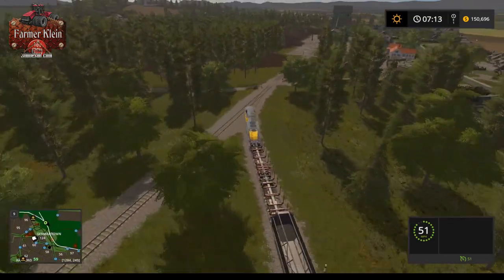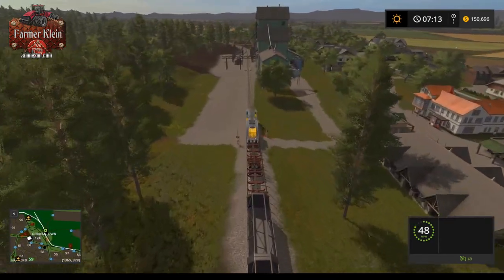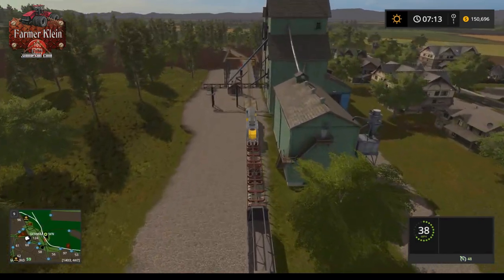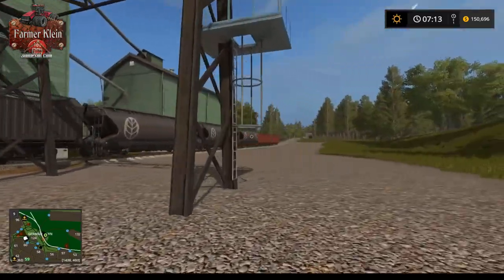This biogas-looking plant up here is not a true biogas facility - they only buy liquid manure, they only buy slurry. So they don't give you digestate or anything; there's just a sell point for slurry. That basically wraps up the train ride - this is pretty much where we jumped on the train, so we're going to leave the train here.